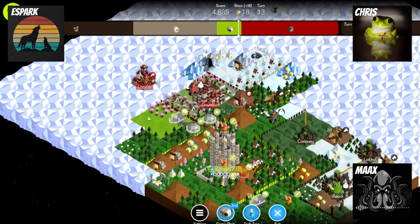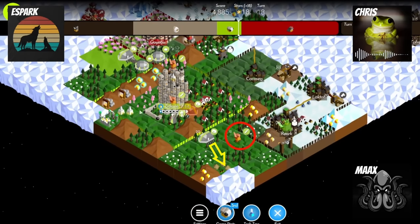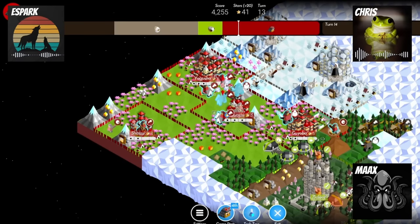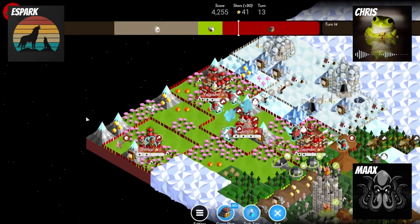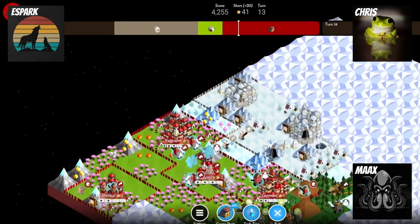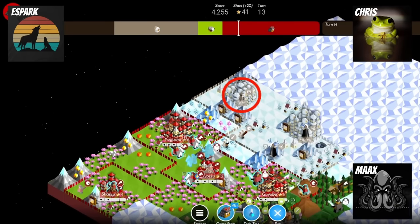Because of the extra centipedes that Cymante is able to produce, he finally has the space to go for that bottom village. The swordsman blocks, and now the centipede can claim the city in the future. Max gets a great star ruin here — probably one of the more important moments in his defense of this city. And I have 41 stars — that's a huge amount of stars. We spent quite a bit of time discussing what strategy would be best to pursue here.